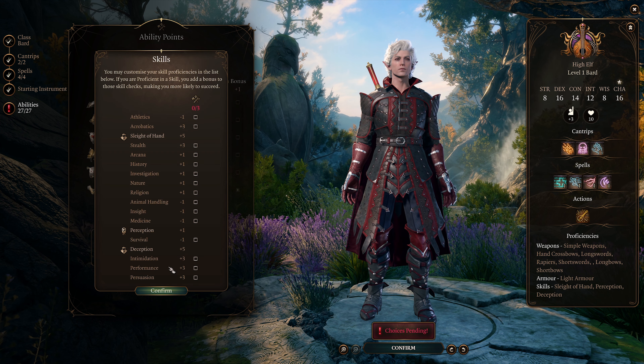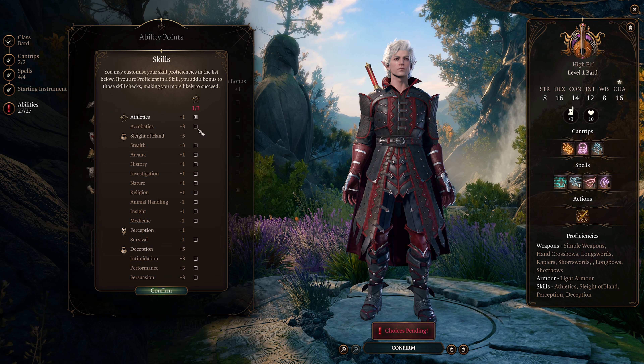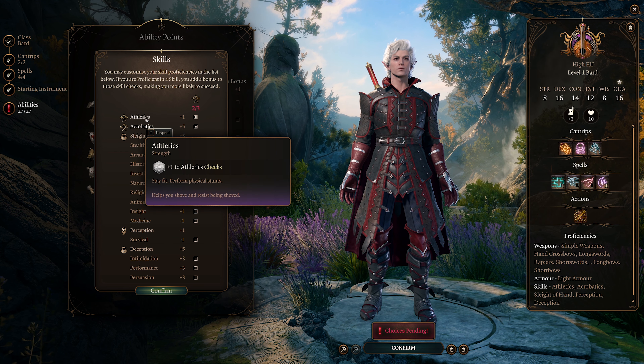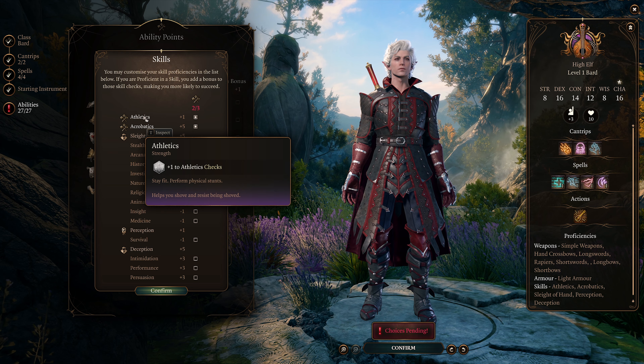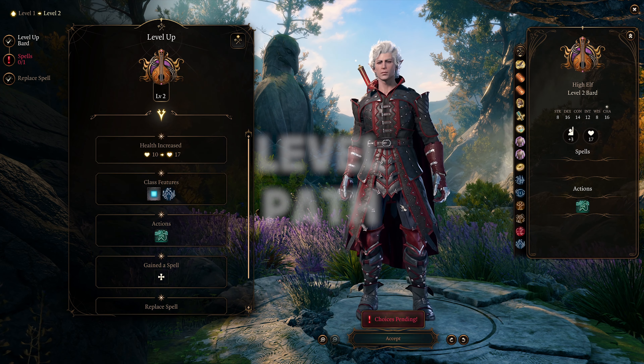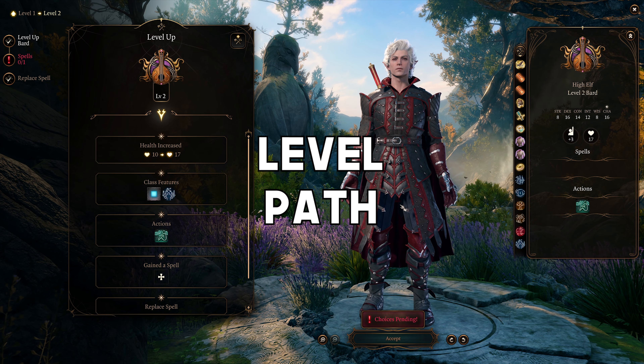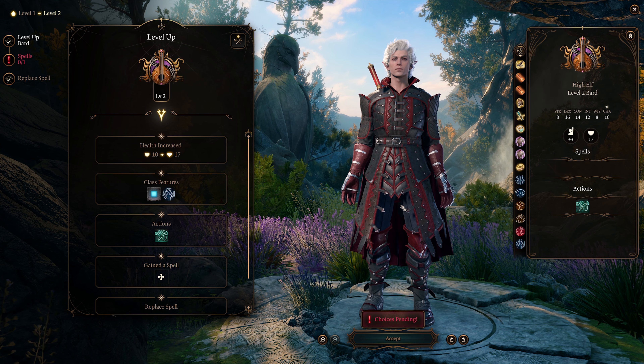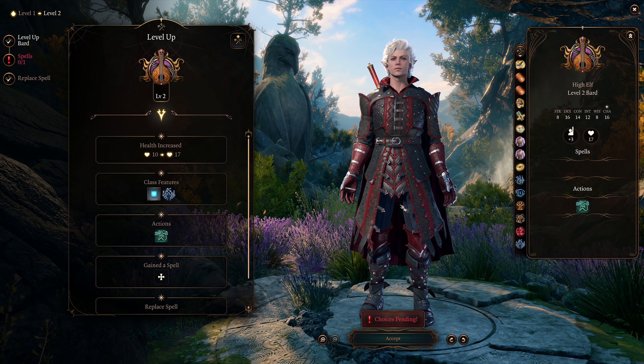For skill proficiencies I go with Athletics and Acrobatics so we can counter our 8 Strength and resist being shoved, and then I also go with Stealth. Our next step is going through our level path all the way up to level 12. Our main goal right now is to go six straight levels in Bard in order to get that Extra Attack.